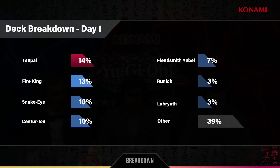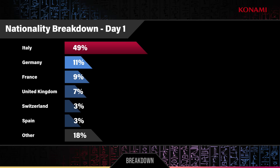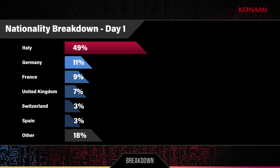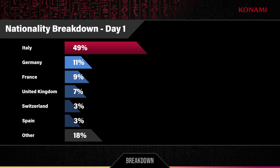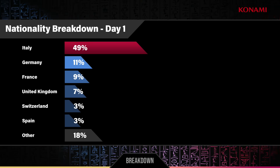No surprise — Italy is sitting pretty in first place, basically making up half the players in the main event, followed by 11% Germans in the field. We just had two Germans in the feature match. France is following up, then UK, Switzerland, and Spain, and then of course 18% 'Others.' It is a wide diverse YCS here. We are going to talk about the winner's deck in more detail with the winner himself.